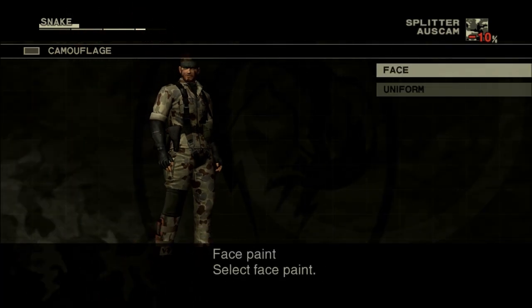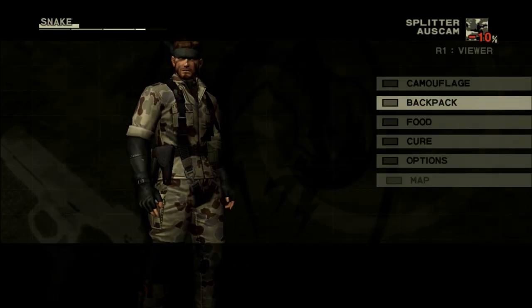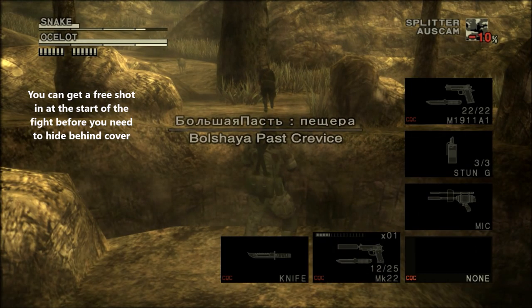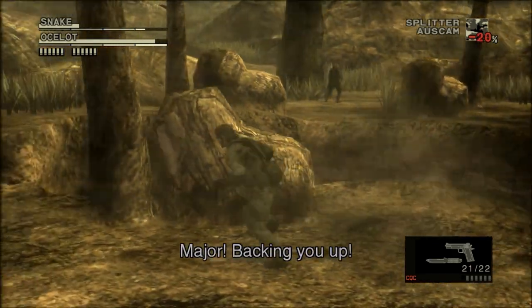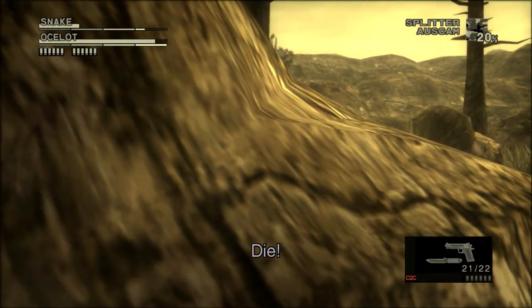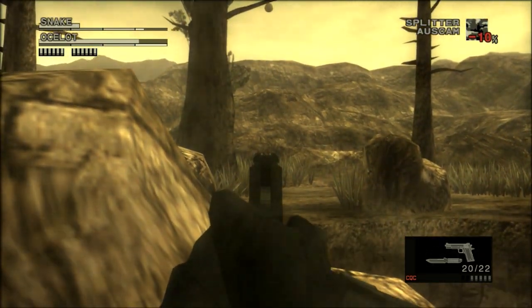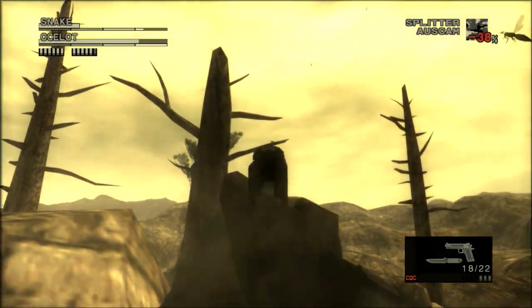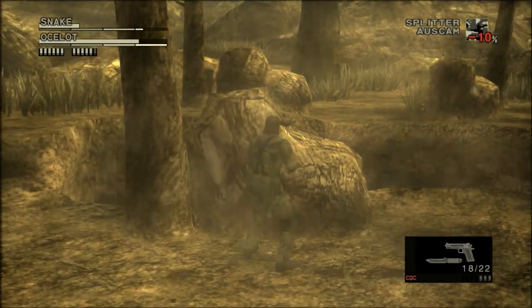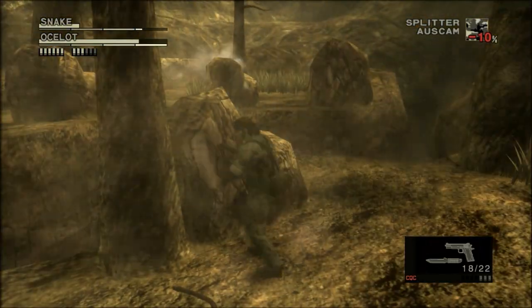There are a couple of things to keep in mind. First, there's a Cobra — and I mean an actual Cobra — close to you on the ground, and it can bite you. It's best to simply kick it to death as soon as you get the chance. There's also a second one in this area, but as long as you don't stray from your starting position, that's not an issue. Secondly, you can shoot the hornet nest down to distract Ocelot and shoot while he's swatting the hornets — by twirling his guns. But keep in mind he can do the same to you, so it is smart to have some bug juice ready.